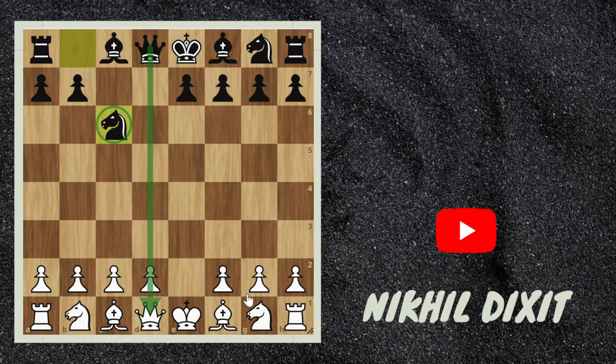So after knight to c6, white should play knight f3 and black plays e5. This is the main move. If not e5, then white can simply play d4 and the center becomes too strong for white. So after knight f3, black plays e5, and many of you will play d3 here to prevent e4. And d3 is a very natural move — even I have also played d3 — but you can see d3 is a mistake.